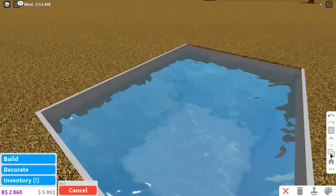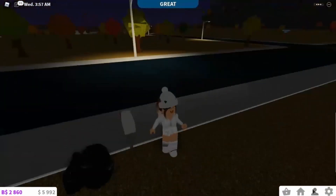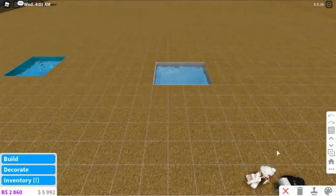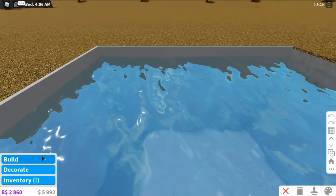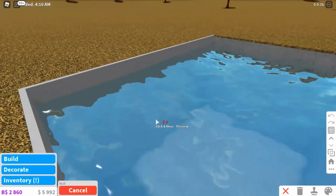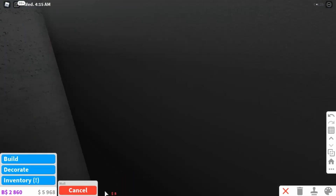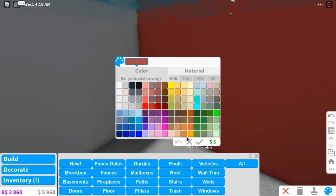I'm not sure if you need the advanced placing or object collisions game pass - you might, but I think you can do without it. You definitely need the basement game pass though. I'm not sure about the advanced placing, but you shouldn't need any others besides those. Anyways, you can now place the walls - there we go! Now we have walls and we can color them however we want.